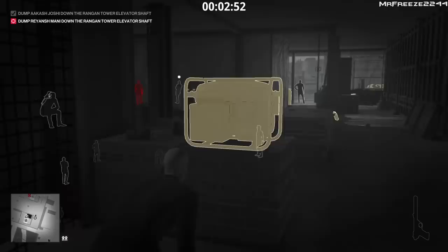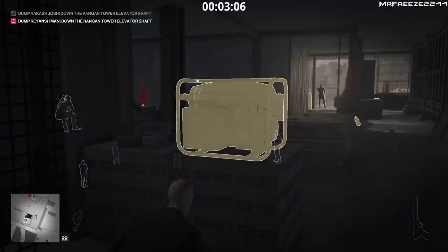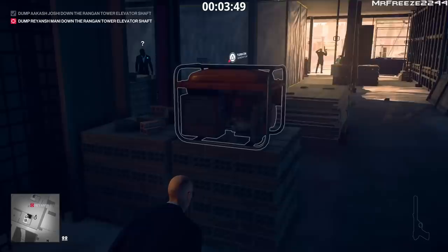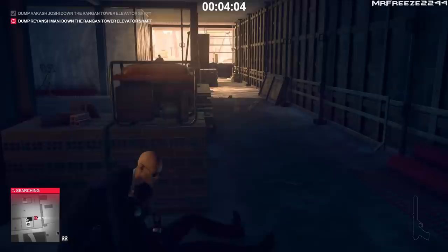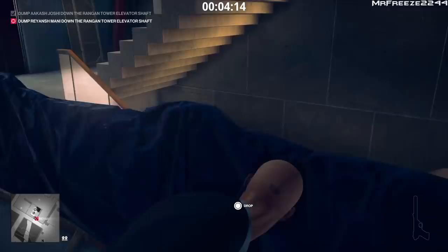From this position we're going to turn off the generator, but only when the target is closest to us. Once he's close, turn it off to cause the distraction and get him to investigate the generator — that's when we take him out and dump him down the elevator shaft. We've skipped to the point where he's engaging in conversation with the guy sitting on the sofa watching TV. Turn off the generator, press against the pile of bricks, and spam the subdue button to pull him around the corner. Then drag his body to the elevator shaft and dump it down. Exit from there and you'll get Silent Assassin.